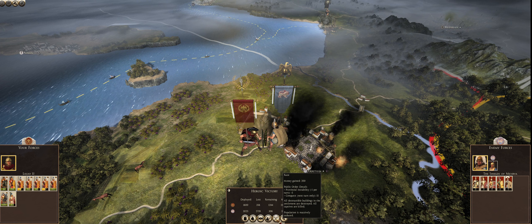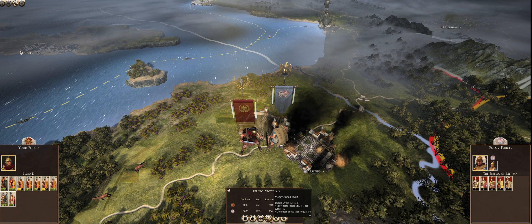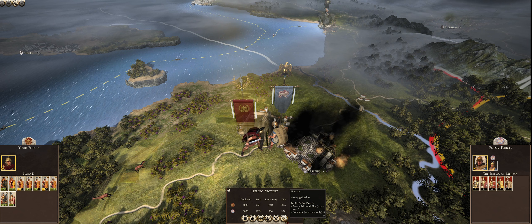Razing the city: money gained 200, provincial instability minus 5 per turn, conquest minus 15 next turn only. All destructible buildings in the settlement are destroyed, all captives are killed, and the population is reduced. Sacking takes away the valuables and you gain some money. Razing is you burn it to the ground. The last thing is liberate — you gain no money, there's no provincial instability, and a conquest hit of only 5 next turn.